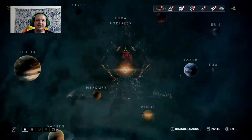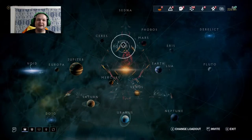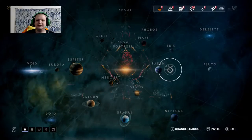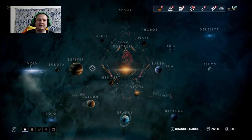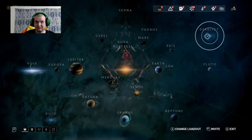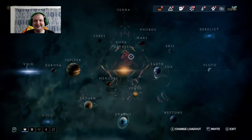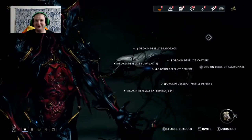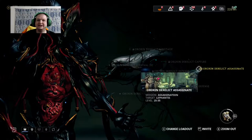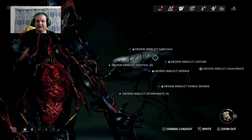When you get far enough into the story you get the Kuva Fortress — it moves around the map randomly. You unlock Lua, which is Earth's moon. You know about the Dojo, and the Derelict — the Derelict is where you fight the Infested. The assassination target there is Lephantis — it's the Infested area right here where there's nothing but Infested.